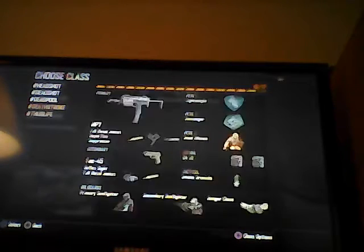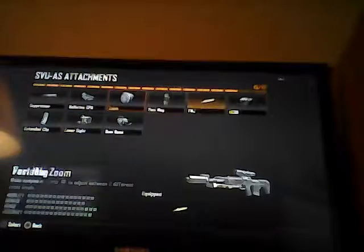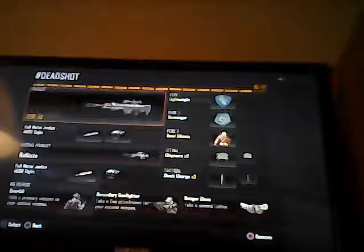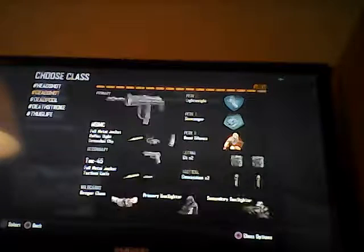Today we're doing some sniping and we're gonna use the dead shot class and the headshot class. I had a thug life sniping class but I changed it so I could fix these up. I'm gonna fix this one up just a second — I have my two semi-automatic sniping rifles and my two bolt-action sniper rifles, and I'm gonna use both of them for the plaza.